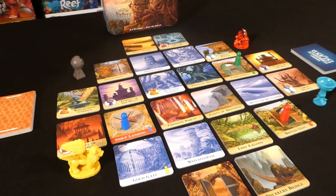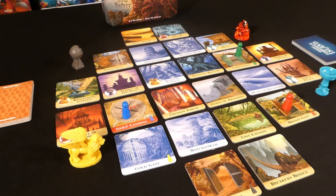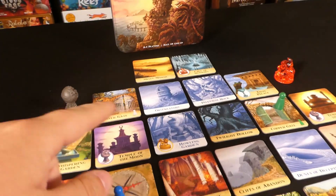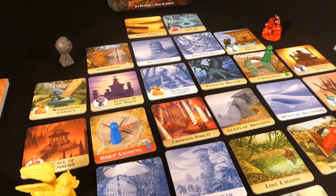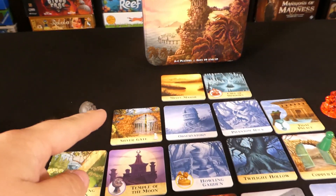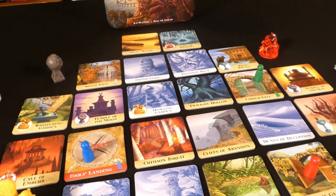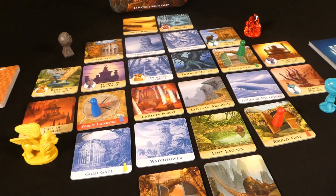We'll run through the setup and then give you a general overview of how the game will play. Starting with the main board — each one of these tiles has its own name. One person sets up the board and reads from left to right: a row of two, then four, six, six, four, and two, saying the name left to right so the other person can copy the board exactly.